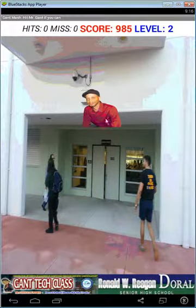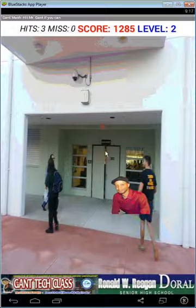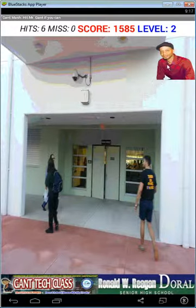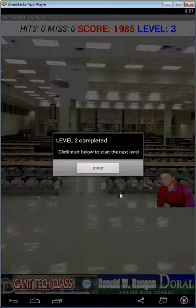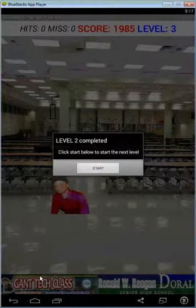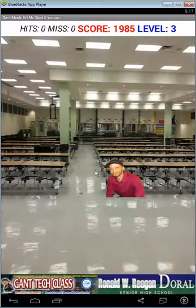You can see Gantt's moving a little bit faster, and up here you can see 'Level 2.' You can see 'Level 2 Completed. Click below to start.' Click on start.